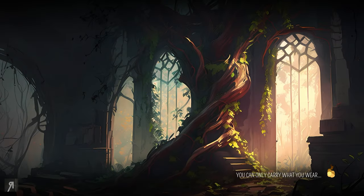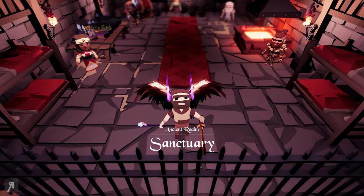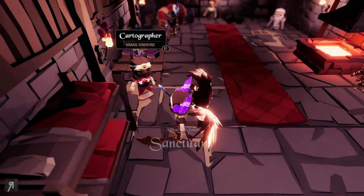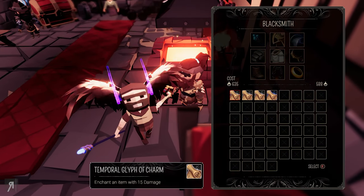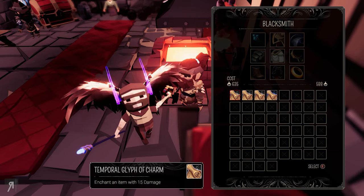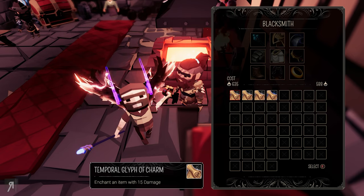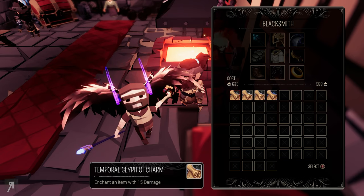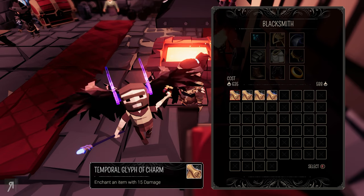I'm going to return to Sanctuary because I want to show you the meta progression system, and there is a pretty significant one in place here. We have a number of different NPCs you're going to be able to speak to. For example, the blacksmith will allow you to enchant various pieces of gear which you keep throughout your runs. That's a pretty cool system because mostly in roguelikes and roguelites you're not really going to be keeping your gear — you're going to lose that every single time. But not in this game.